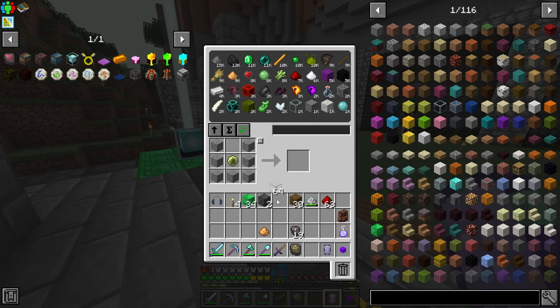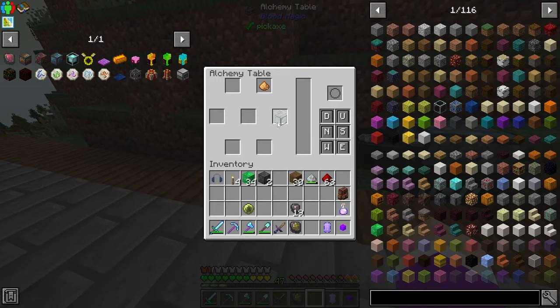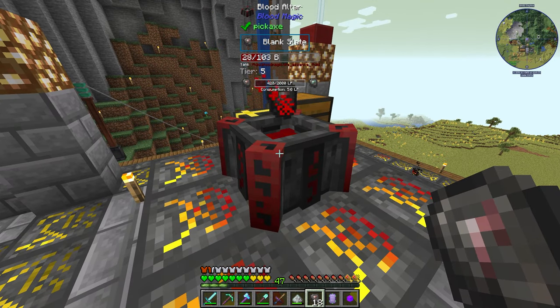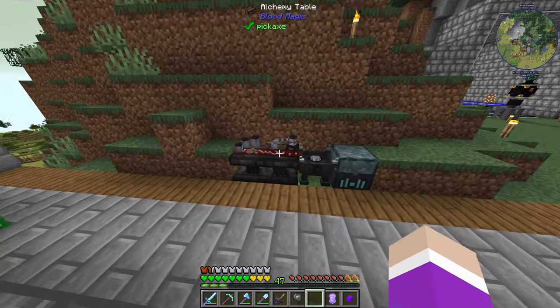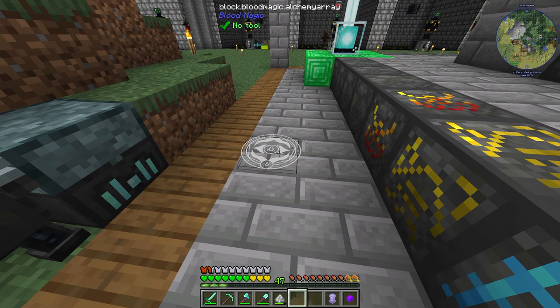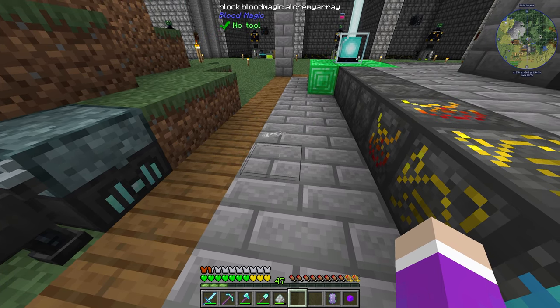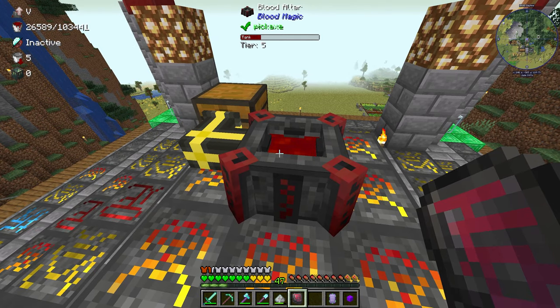I grab the glowstone and two pieces of glass, put my orb in the blood altar: glowstone, two glass, and a division sigil — this should make our thing. Then I need to upgrade this slate one tier up. This is holding way more than before — over 103 buckets. I think that means over 100,000 essence in there; usually it only holds about 7. It really went up that much by going to tier 5! I right-click with the reinforced slate to make the seer's sigil, and hovering over the top left it says tier 5.